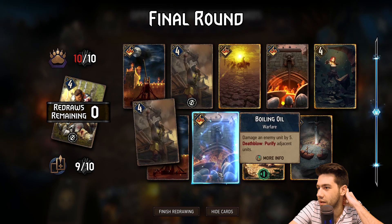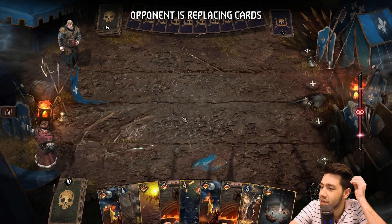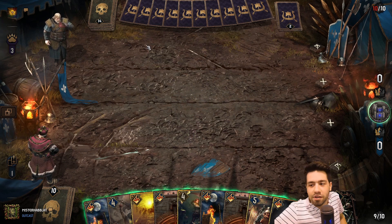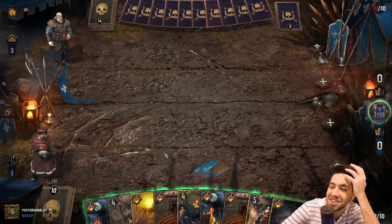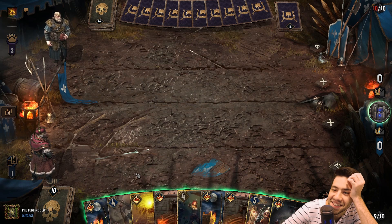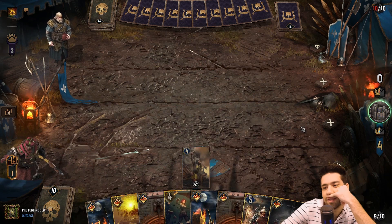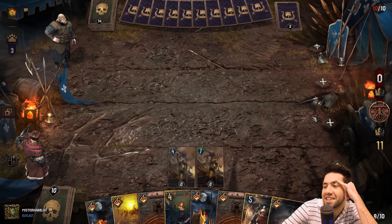The problem now is we have to get a bunch of siege engines, which it's not looking like we're getting. Holy moly — look at the warfares! Jesus Christ, look at the warfares dude. Absolutely insane — only warfare cards in this hand, literally only warfare cards and the Heatwave. These aren't actual units. I think I just have to do this at this point, because I have no units in this hand. I have nothing.